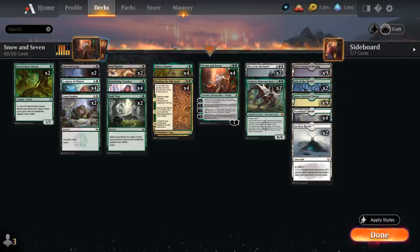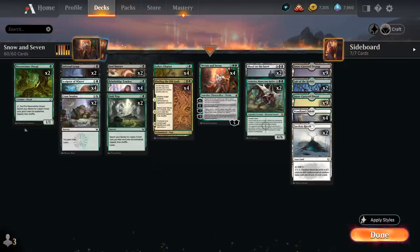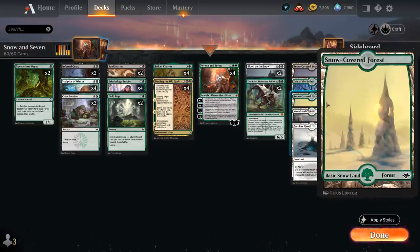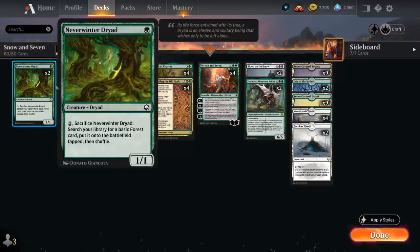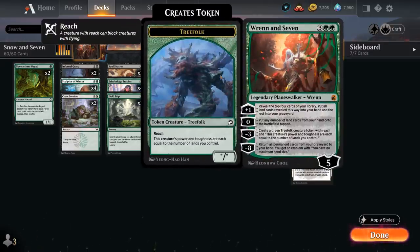To help curve Chariot into Ren and Seven, we have a bit of acceleration: 2 copies of Neverwinter Dryad, a 1/1 that can be sacrificed for 2 mana to search our library for a basic forest and put it on the battlefield tapped, as well as the full playset of Sculptor of Winter, a 2/2 elf rogue that can tap to untap target Snow Land. Our mana base — except for 2 copies of Lair of the Hydra — consists entirely of Snow Lands: 9 snow-covered swamps, 9 snow-covered forests, 4 Woodland Chasms, and 2 copies of Faceless Haven as extra creature lands for grindier matchups.